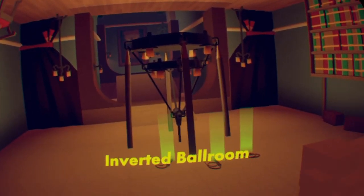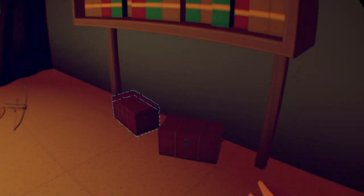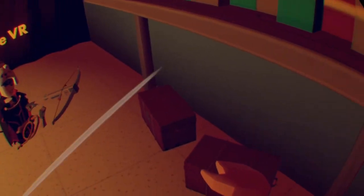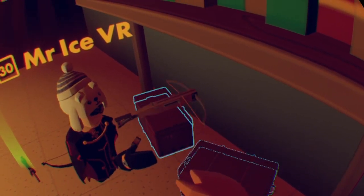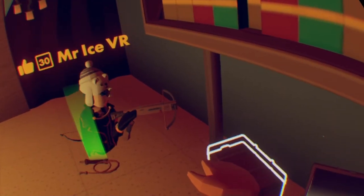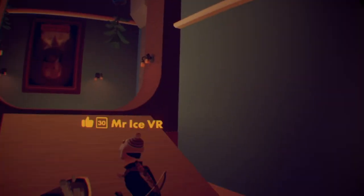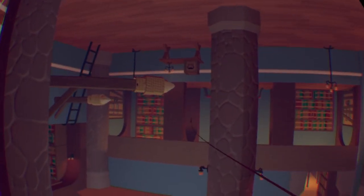Moving through here into the inverted ballroom — you're on your second to last mini boss. Sometimes you'll get one chest and you'll get two if you're lucky. There's a lot of candles here, so I'd recommend breaking a lot since you get a lot of silver.